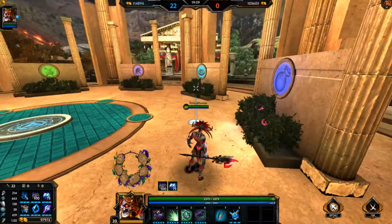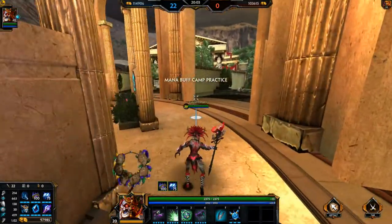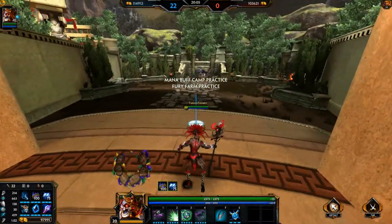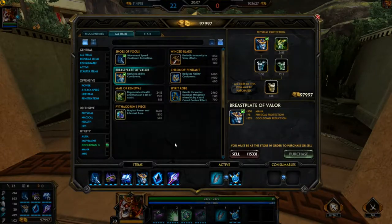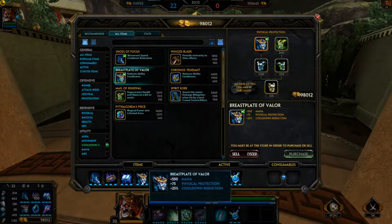Greetings YouTube, FuriousTemeter here, taking a look at the newest god, Alpwash, and the way that I build him and play him. Starting with his build: Cooldown Boots, then Warlock Sash, Book of Thoth, and then Breastplate of Valor.